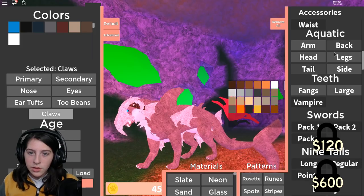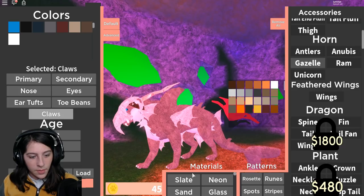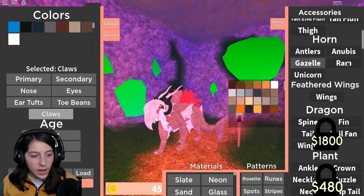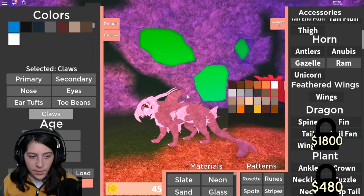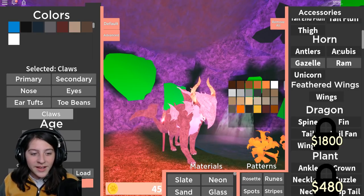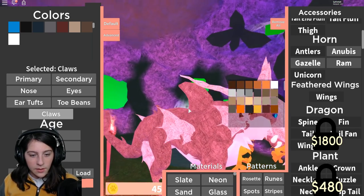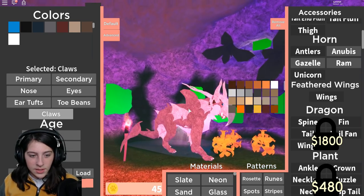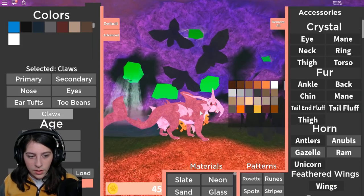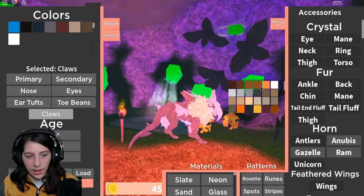Let me get neon — yes, of course, why wouldn't we. Teeth — fangs, large, vampire — okay, let's just get these two because they're the scariest looking teeth, and I want some pretty scary looking teeth. Aquatic — okay, we got that horn. Okay, and get that slate — there we go, that looks pretty dang cool. Ram — let's see, white and slate, we gotta make it all match. From the front view we look pretty scary — from the side, I wouldn't say the face is looking the best.